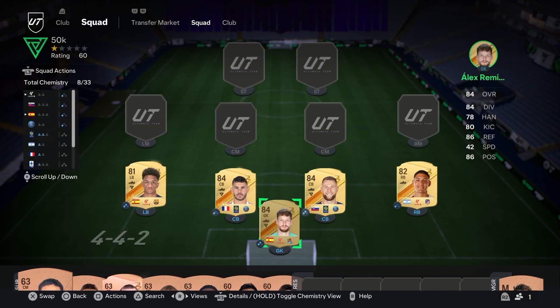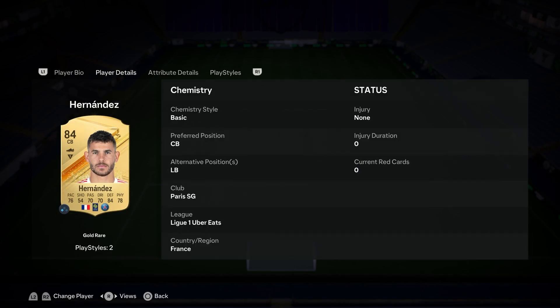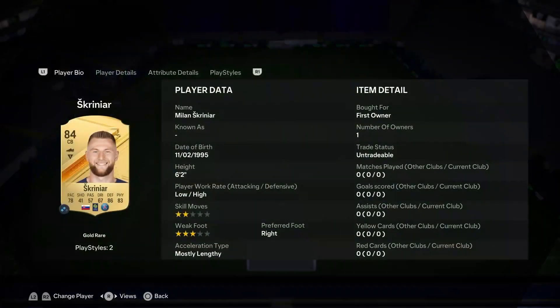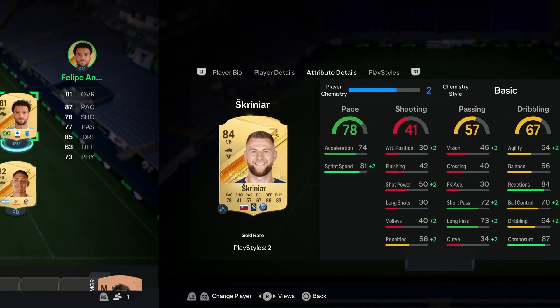We've got a PSG duo at the back. The fact that you can pick up Skriniar and Lucas Hernandez for a combined 3,000 coins is actually outrageous. Lucas on the left — left foot, six foot, medium/medium work rates — with Slight Tackle and Bruiser play styles. His PSG partner Skriniar is six foot two, lengthy, with Jockey and Bruiser, 78 pace, 86 defending, and 83 physicals. You can't go wrong.